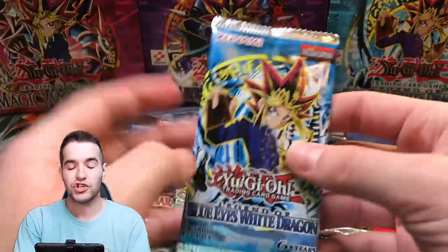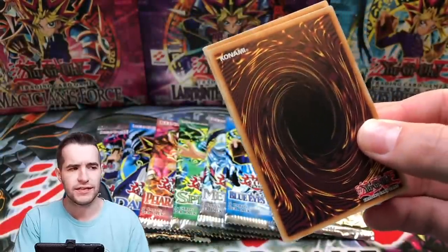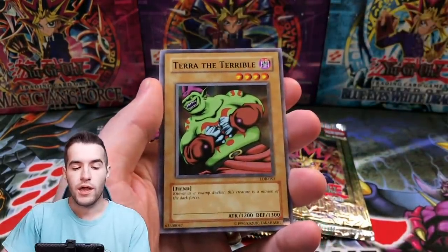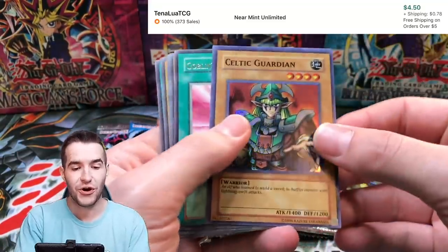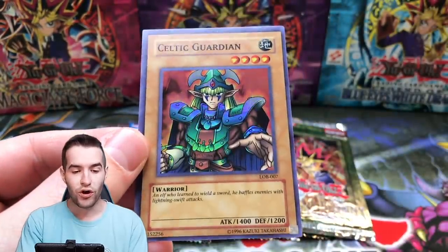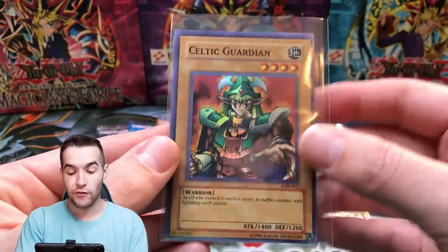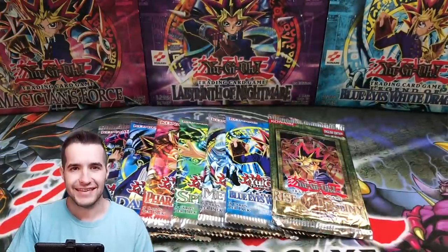I'm just literally shocked by those packs. There was like a total of 30-something packs. We probably pulled 50% foils — that was crazy. Silver Bow and Arrow, Legend of Blue Eyes, Terror of the Terrible, Celtic Guardian. I said that about the centering — the centering is getting worse. Look at this — that centering is so bad. Celtic Guardian, I haven't pulled this in a while, that's pretty cool. These are absolutely amazing reprint packs.